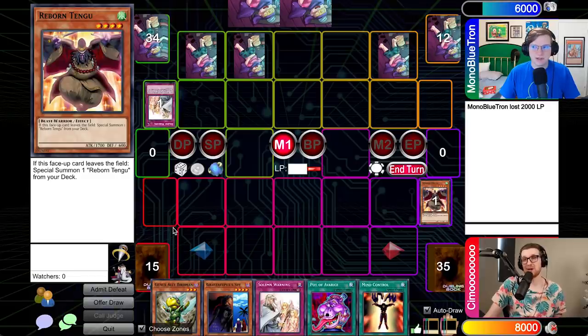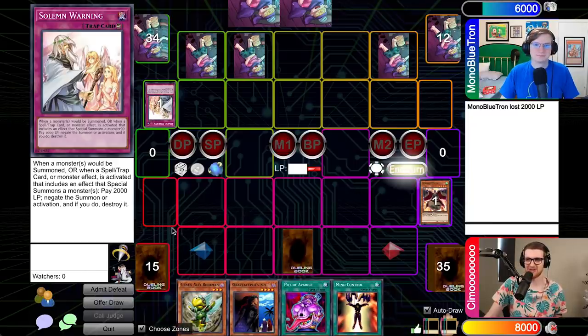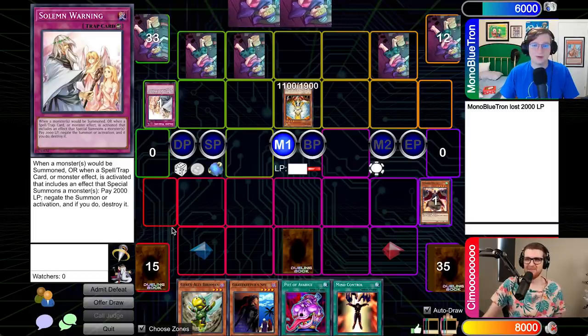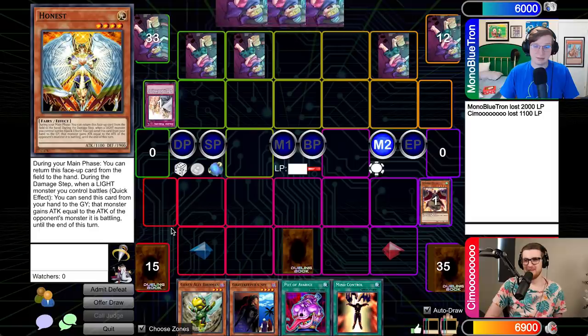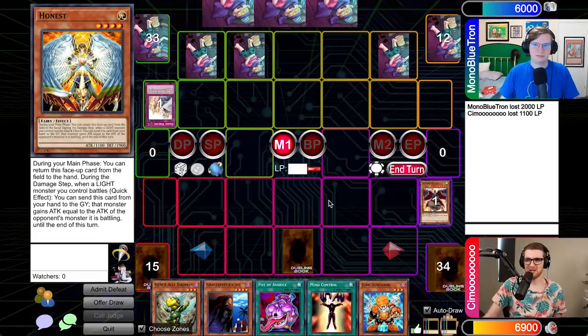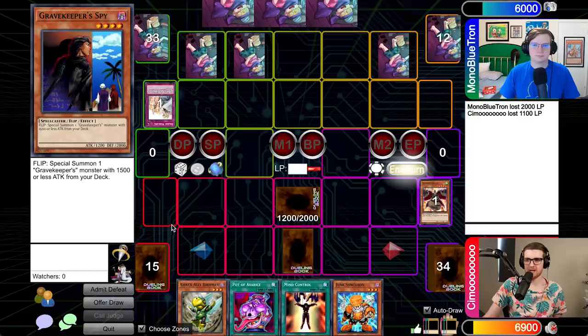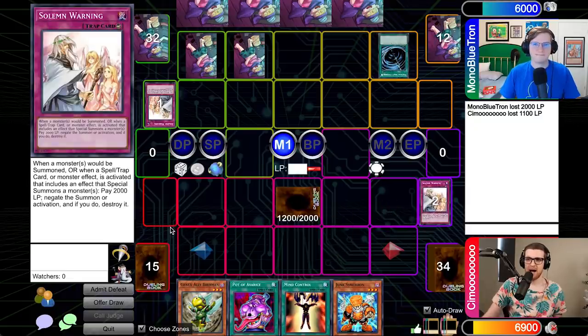Tengu just has 1700 attack — this card could have had zero attack and it still would have seen the same amount of play. I'll go ahead and set a card and throw it to you. Standby — nothing. I'm going to Normal Summon Honest and attack. I'll take 11. Would you like to bounce Honest back to your hand in main two? Yeah, I think I'm going to do that. As much as I would love to just keep taking pot shots from Honest, I'm just going to set one and throw it to you. Let's begin with a copy of Mystical Space Typhoon targeting your back row. That was my Solemn Warning — very good news.